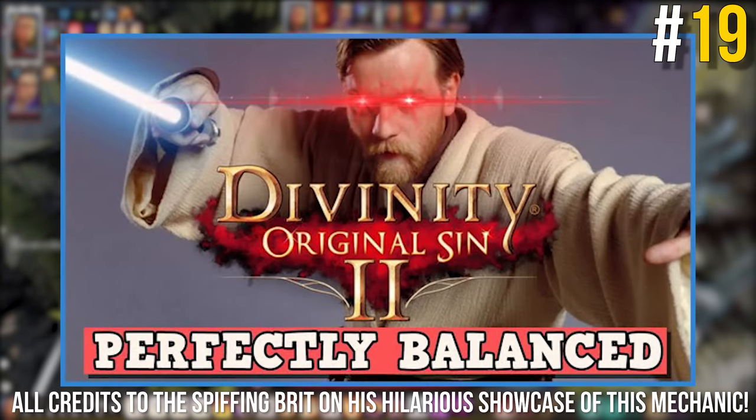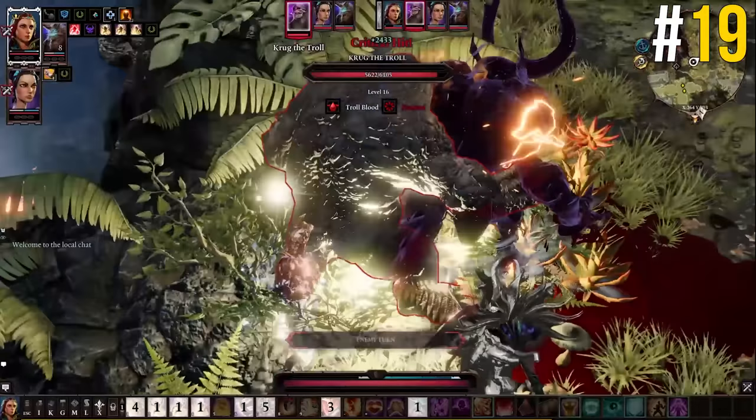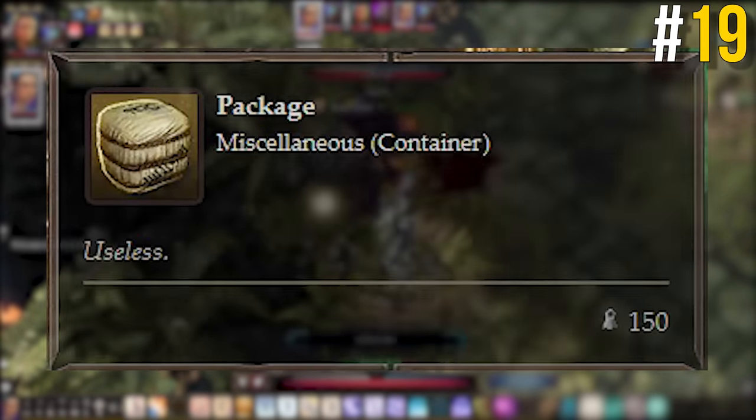The damage dealt by telekinesis in Divinity is based on the weight of the object you moved. This leads to some hilarious interactions where objects with absurd weight can be thrown at enemies with telekinesis to one-shot them.